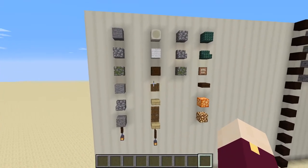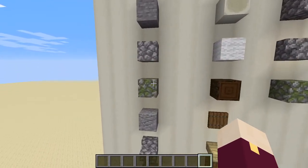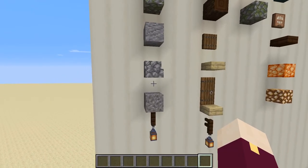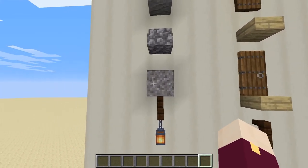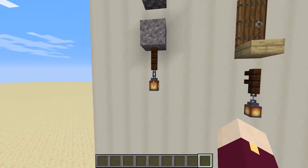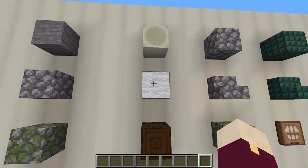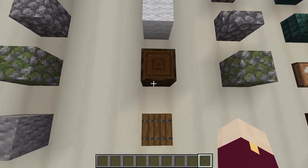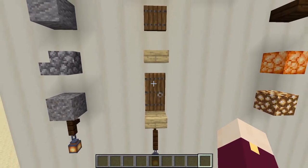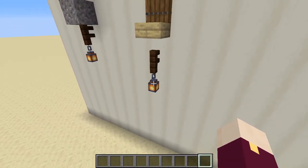I've divided the big board of blocks into four sections, each for one of the parts of the build. For the base we're going to be using stone, cobblestone, mossy cobblestone, and the sides, stairs and some gravel, combined with dark oak fences and a lantern. The build itself will be made out of bone blocks, white wool, dark oak blocks, spruce trapdoors, birch slabs, a door of any kind, and the combination of dark oak fences and lanterns.